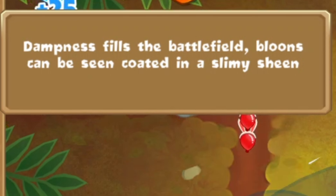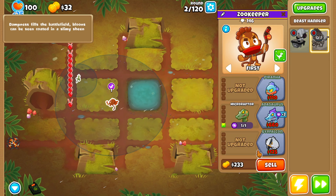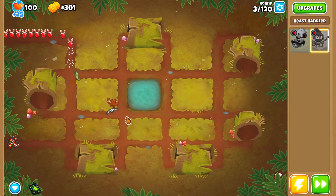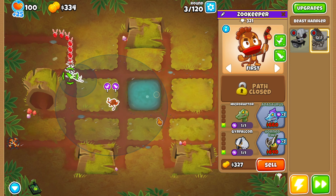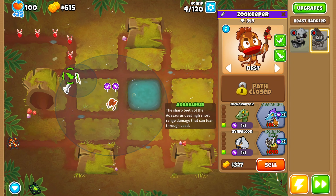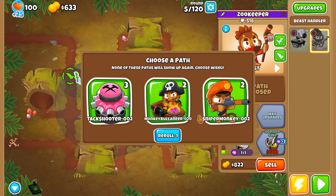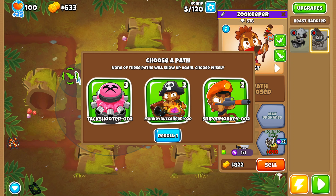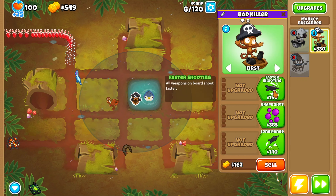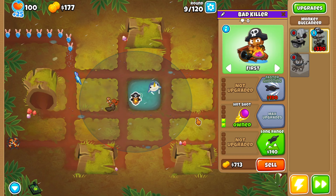First event: 'Dampness fills the battlefield, balloons coated in a slimy sheen' - what kind of sticky stuff? The only boss I really need to worry about is Dread Balloon, because if you only have one type of tower - military or primary - you won't be able to do any damage due to immunity. Every round ending in a 5 gives you a new tower, so boat is looking mighty good and we go boat. I can only get a 2-2-0 or 0-2-2, so we'll keep it for now.